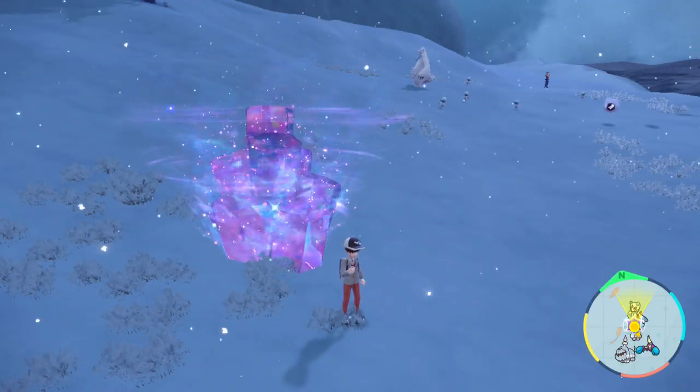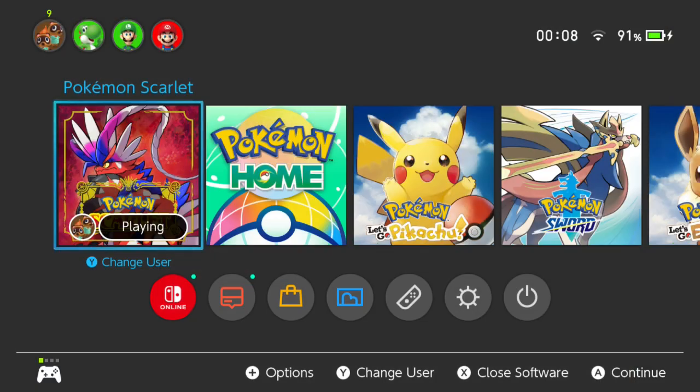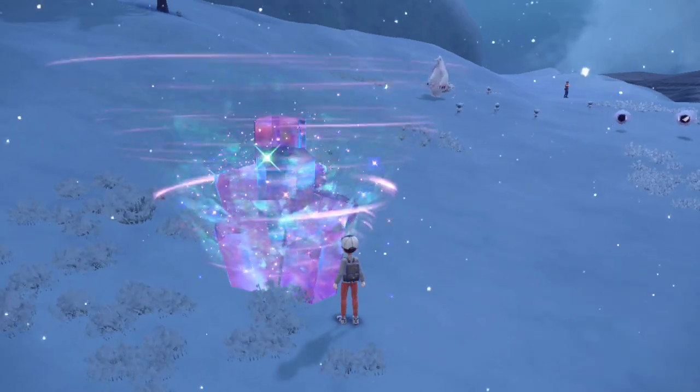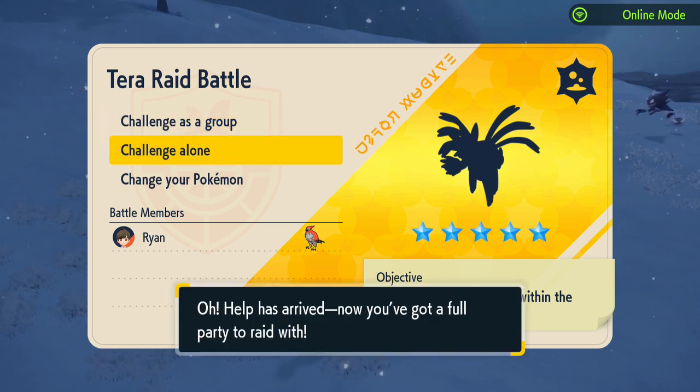Make sure you are updated to version 1.1.0 — that's the most common one. Once you find it, as you can see for me on Scarlet, it is Hydrapple. Salamence is on Violet. You can also trade these between versions, and yeah, that is literally it — very simple, very easy.